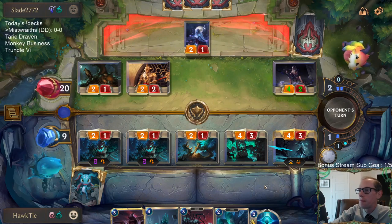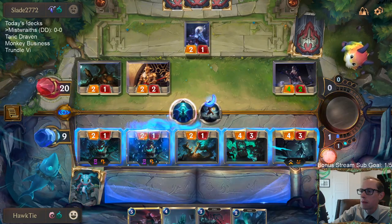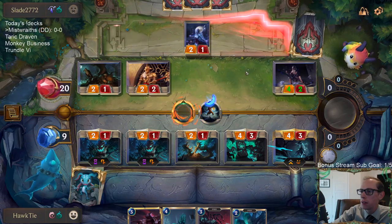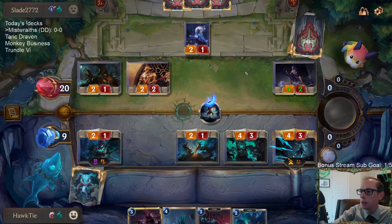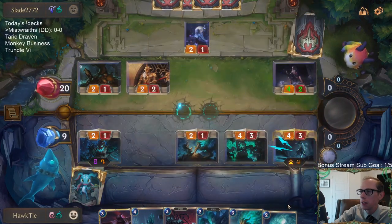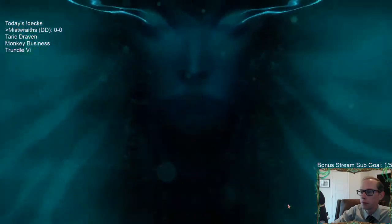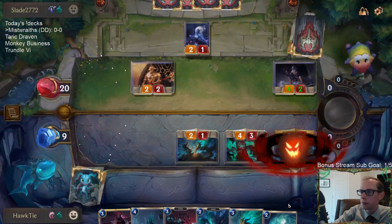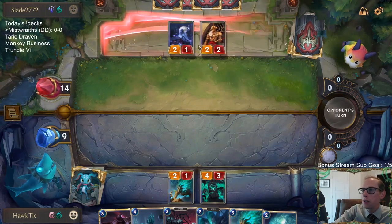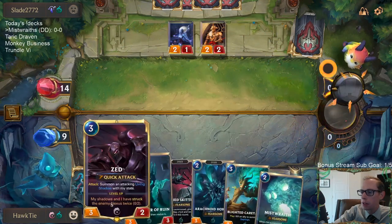There's Pale Cascade. So sacrificing this — they shouldn't get the random Nightfall card in hand, I don't believe. Oh, I guess they still do. So they're left with a 2-2 and a 2-1, and I have a 4-3 and a 2-1. We're ahead on board and we have two extra cards than they do.